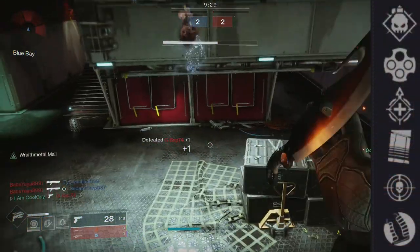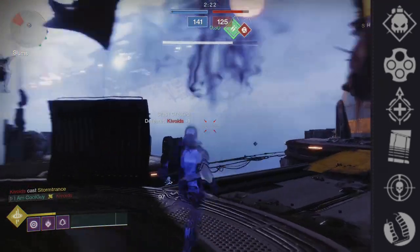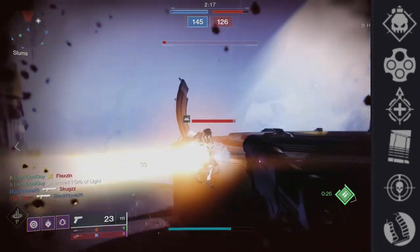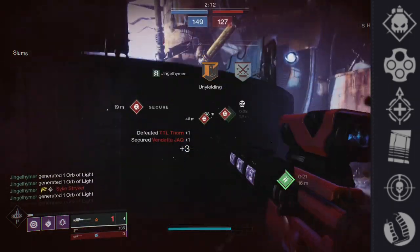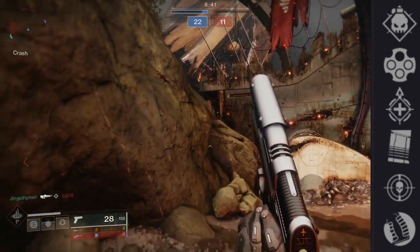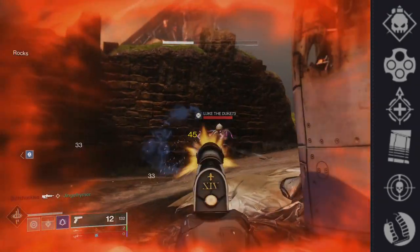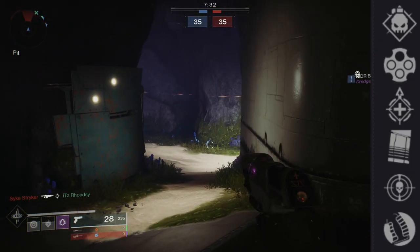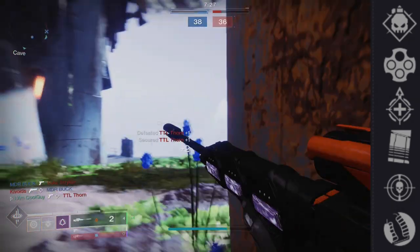In the first perk node: Demolitionist is top tier — as you get kills you get grenade energy, and when you throw your grenade it refills the magazine from reserves. Outlaw — precision final blows greatly decrease reload speed, also top tier. Underdog gets a boost to reload speed as your health gets lower. Depending on what you pair it with in the second node, underdog can actually work really well in PvP because you're going to be low health a lot.